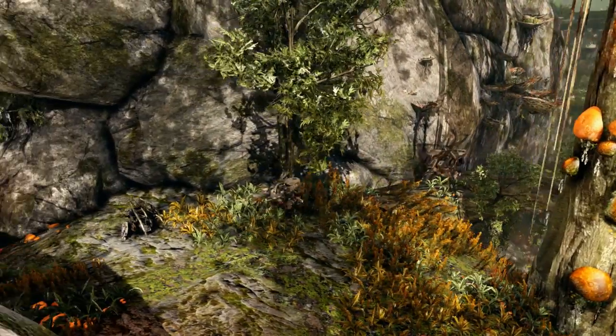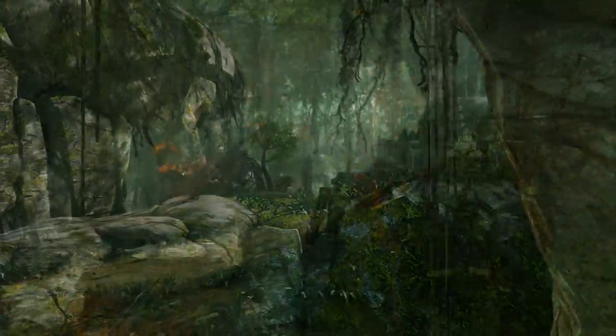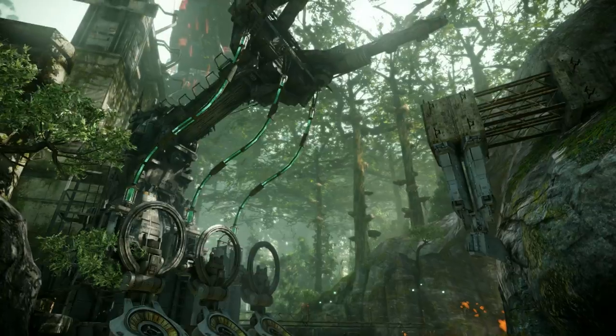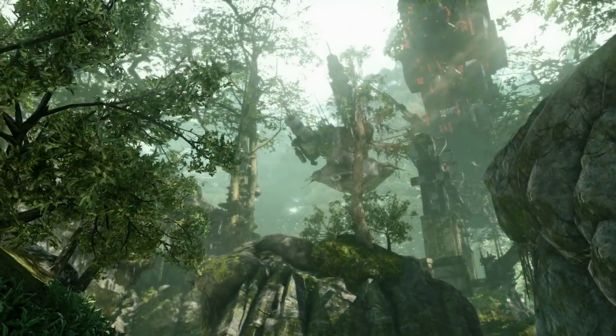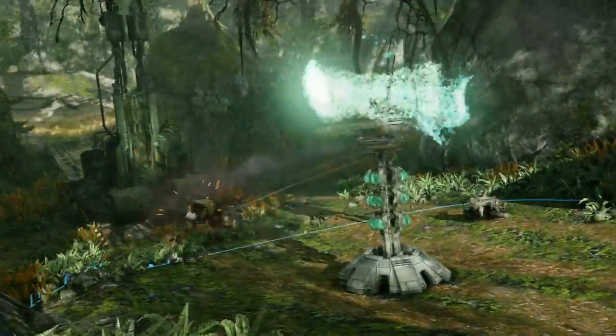Fallen trees and rock bridges carry players to the central hill, a natural dominant position with avenues connecting it to all corners of the forest. Uniquely positioned siege elements and their close proximity to each other are guaranteed to bring players into violent conflict more than ever.